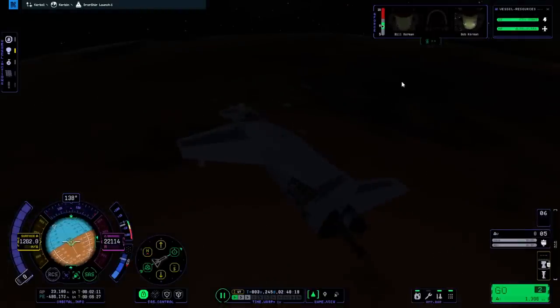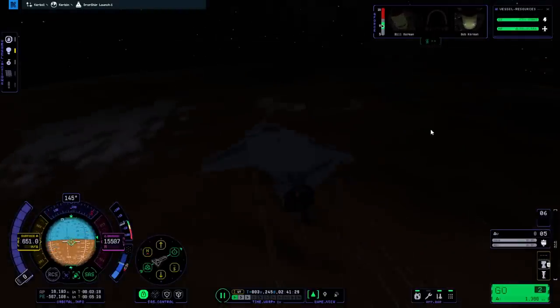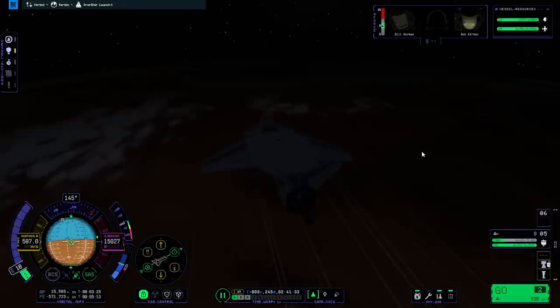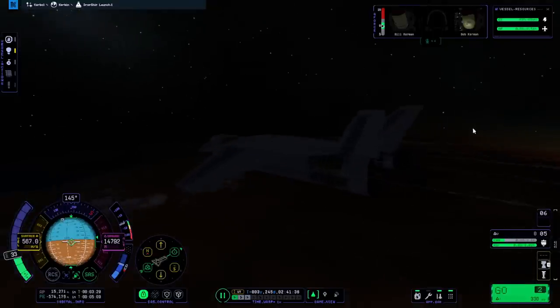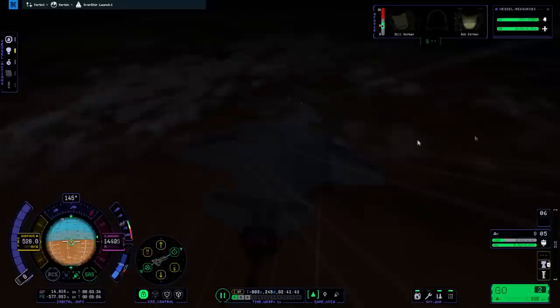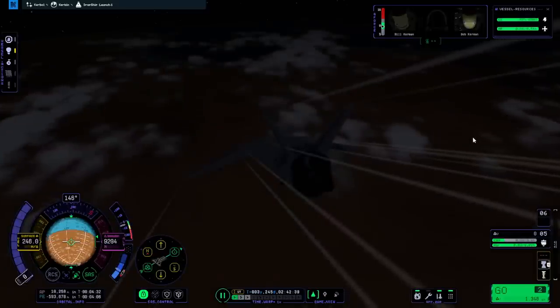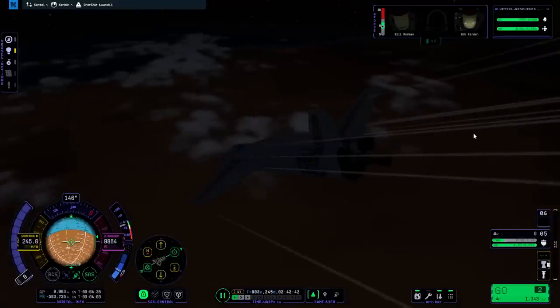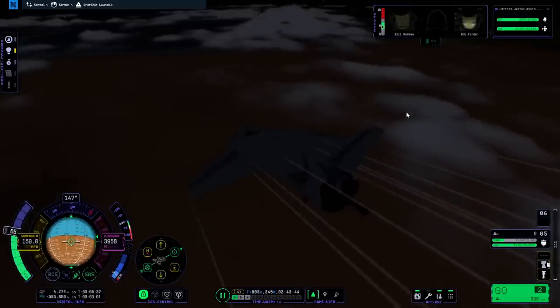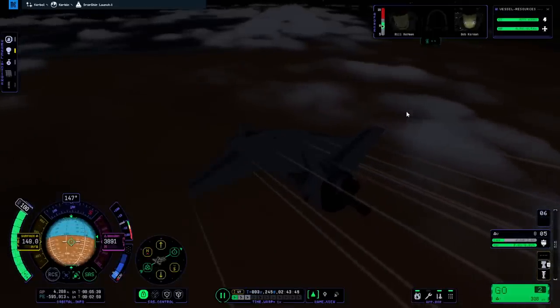I'm preparing the jet - we only have one jet, it's a whiplash. We could probably turn it on now. Let's just see if it can come on. It seems like it's using fuel. I can't really pull up right now - that's probably not a good sign. I'm going to give the jet a go, if only to use the fuel.